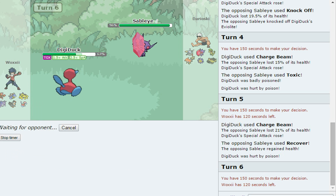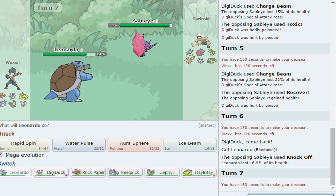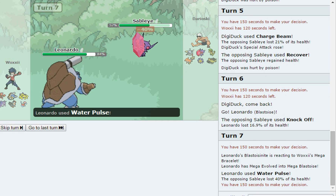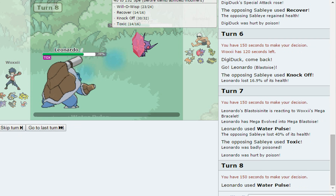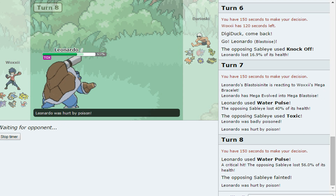I think I want to switch into Leonardo here to avoid more toxic damage. He could Knock Off the Mega Stone — and he did predict the switch, just not the right one. I'll Mega Evolve and Water Pulse hoping for a confusion proc. We do get Toxic on Leonardo but we get a godly crit, which speeds things up. Two Pokémon toxic'd and one burned — really unfortunate.